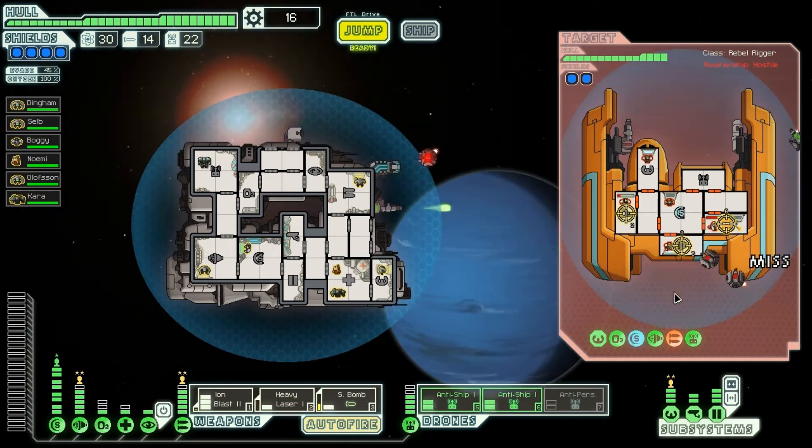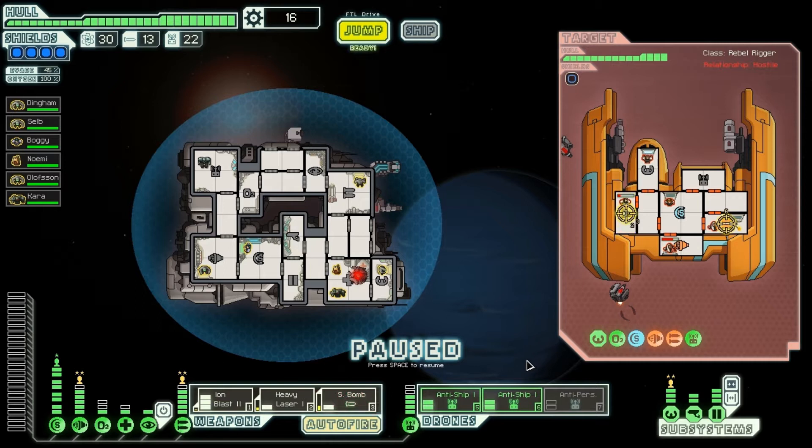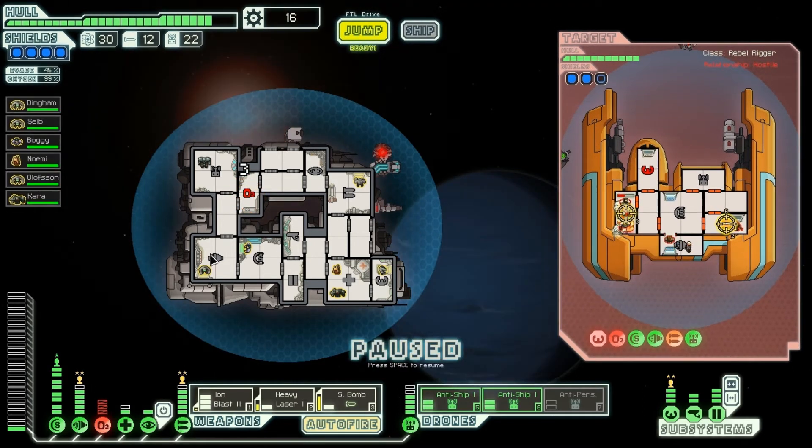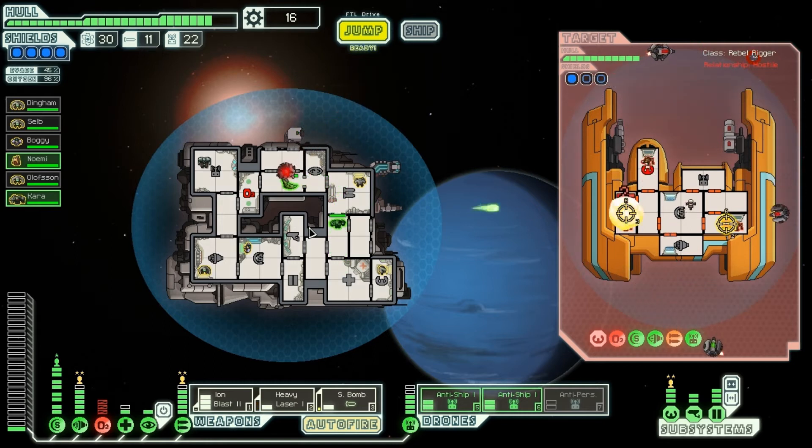I'm going to put the laser on the oxygen for a second. I'm putting the bomb on the oxygen and keeping the heavy lasers on the weapons – I want to kill that guy. Last time we got an achievement, Red Coats or something. Yeah, there he goes – Red Coats. I was right, it was for not losing any crew members.